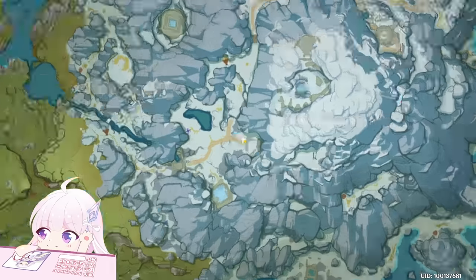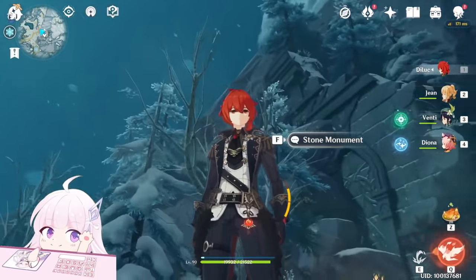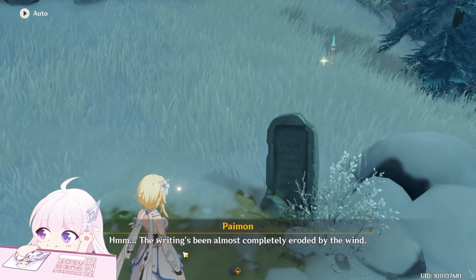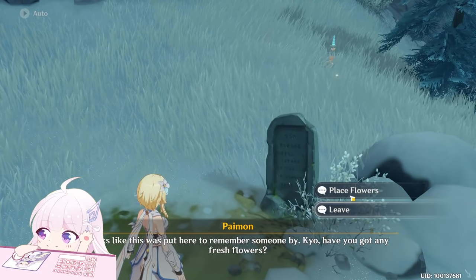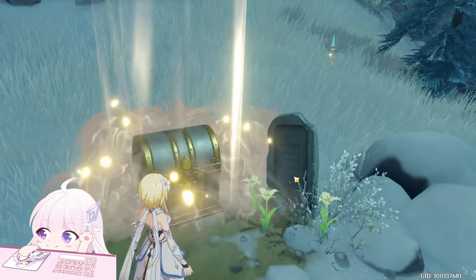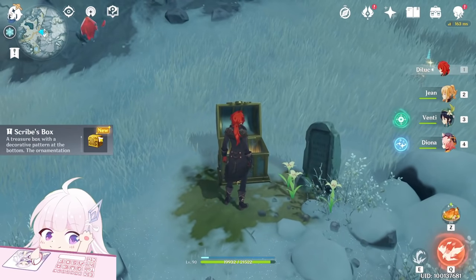The first one is just right here, you can see. Teleport out from the teleport waypoint which is there, and talk to it. It asks for flowers — Cecilia, three of them. Here we go. Open this chest and you will get a treasure.